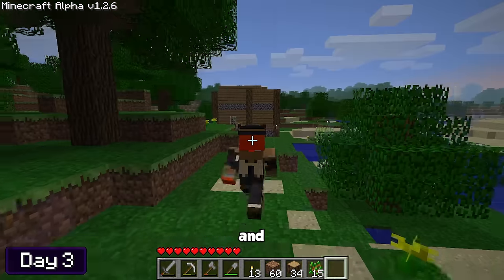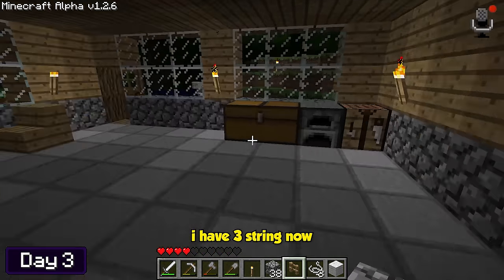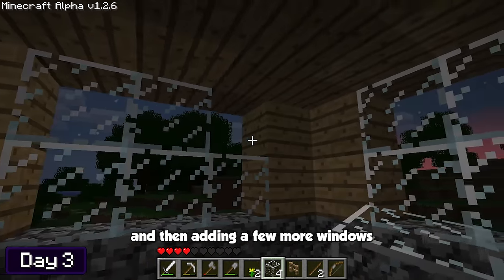Back to collecting wood, and it was night time already — boom, the roof is done. I then spent the rest of the night taking out some mobs outside my house. I got some free string from the skeletons, which means I can make a bow — what an upgrade! I spent the rest of the night of day three taking out mobs and adding a few more windows on the second floor.